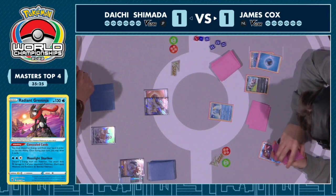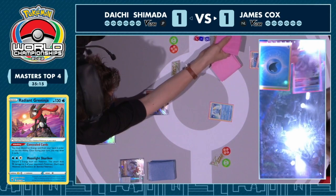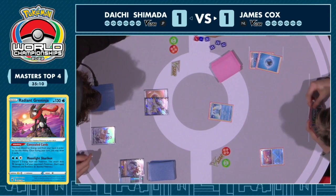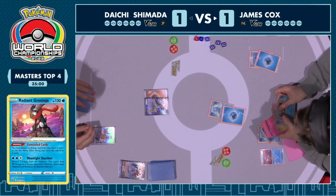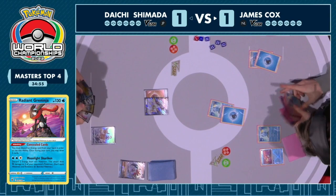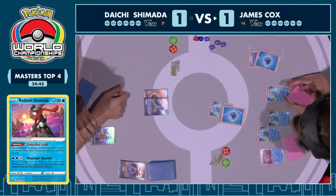Without the turn one Palkia setup, that's just such a massive loss in time, tempo, and threat potential. If you don't get Palkia down turn one, you don't have the threat of the V-Star to get Star Portal to accelerate energies and play for that aggressive opening you need in this matchup. James is just heartbroken. If you fall a half step behind, it opens you up to get locked down. We saw it before in game two where Daichi was just a little bit behind and James was able to force open a line of play to take that victory. But now Daichi is about to put a lid on game three.